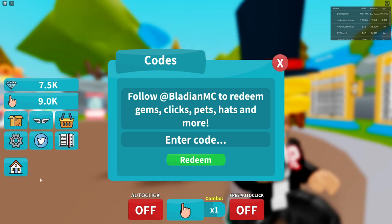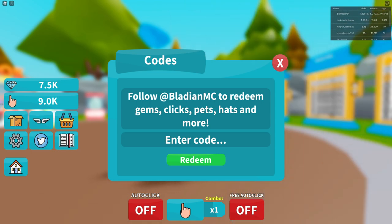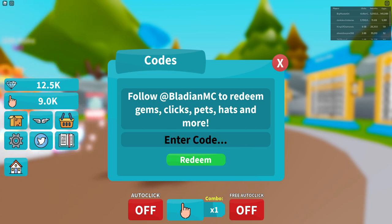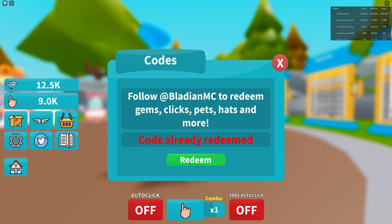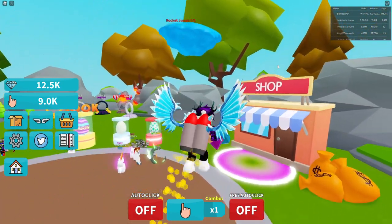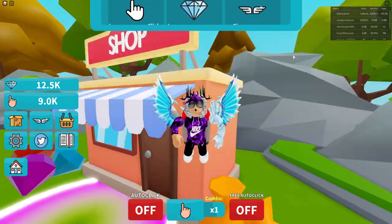Let's get into these codes now. The first code is visits500k — this one just came out for the new update, so make sure to redeem that one. Then we have goodlikes2500 — redeem that one. After that you have the code update5, then likes1k, and finally update3. That's all the working codes right now on Combo Clickers. I hope you guys enjoyed this video — if you did, make sure to like and subscribe for support. Peace out.